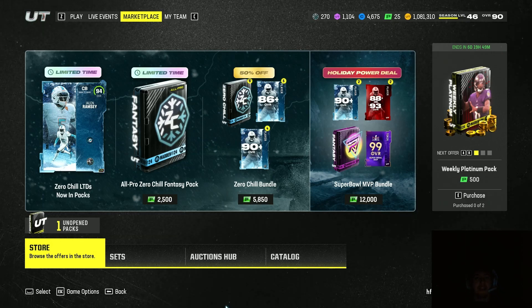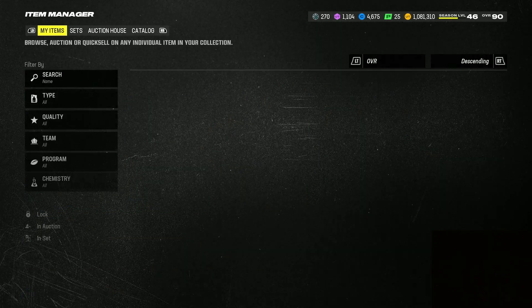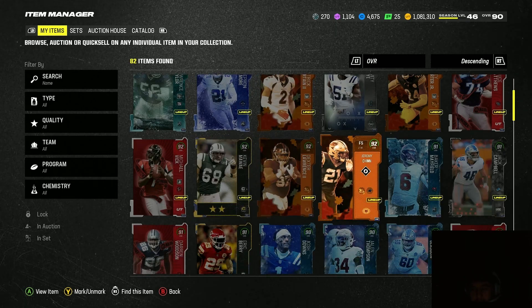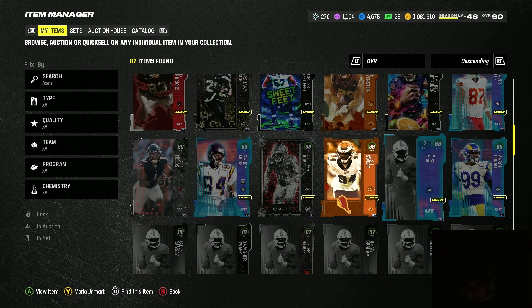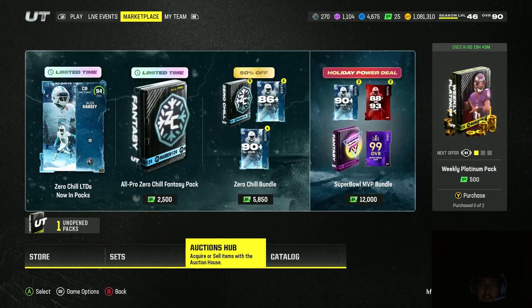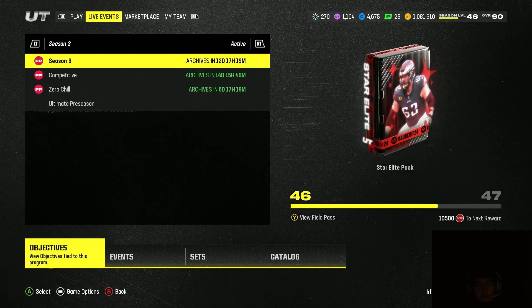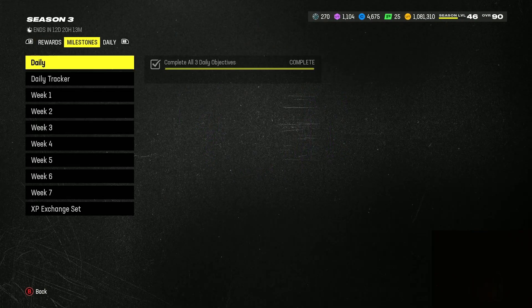Hey guys, what's up! In today's video I'm back with another coin making method. Your boy is at one mil, chilling at one mil, and this is the squad — a quick little 92, 90, 90, 90, but I'm working on it. I've been playing a little bit off stream, but if you guys want to check out my streams, TikTok link is in the description, also my clothing brand. I'm live on TikTok every night doing coin making methods and just grinding.